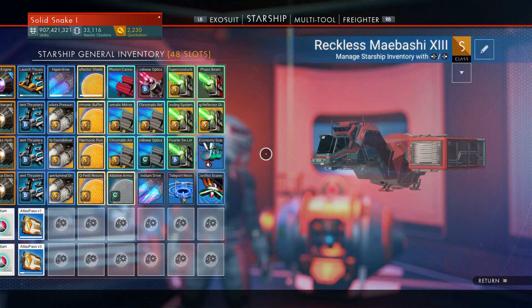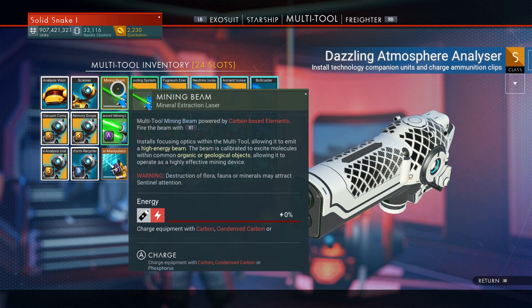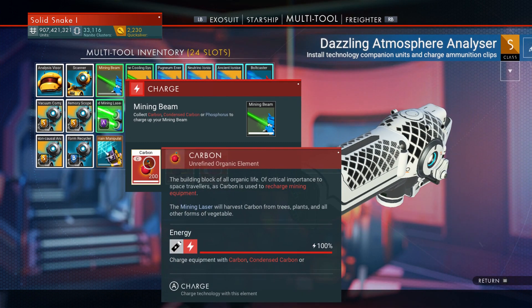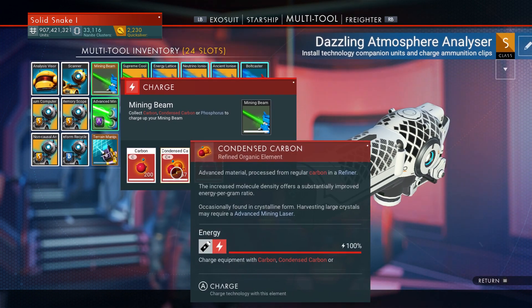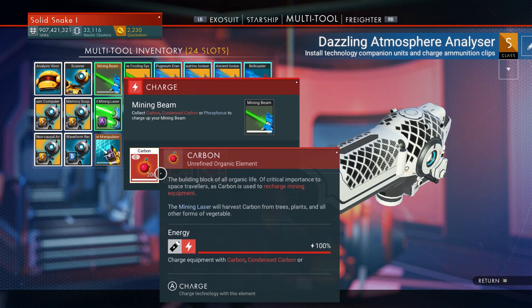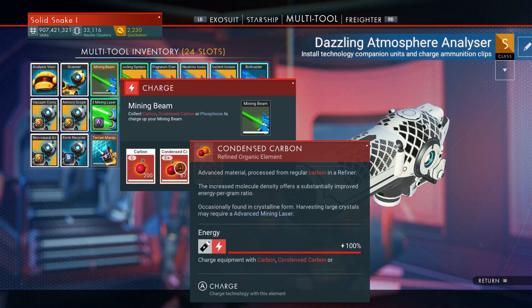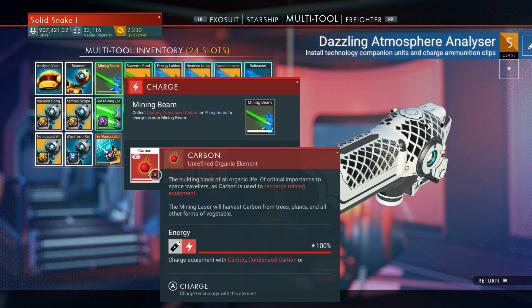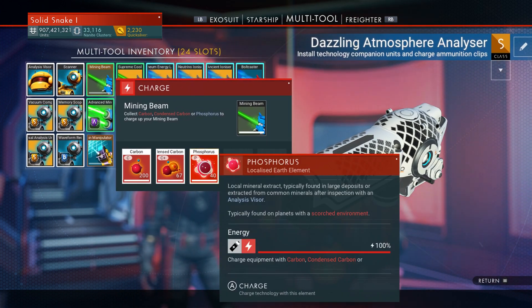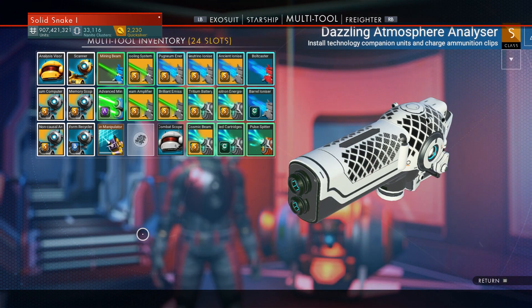Whenever you need to refill your multi-tool — your terrain manipulator, your mining beam, whatever it happens to be — they always give you an option: you can use 200 carbon or 67 condensed carbon. That doesn't seem to add up. It sounds better to use condensed carbon because there's less, but how much of an improvement is that? You could also use phosphorus, but phosphorus is hard to come by and I use it for hazard protection, so I was thinking: how much is that actually?